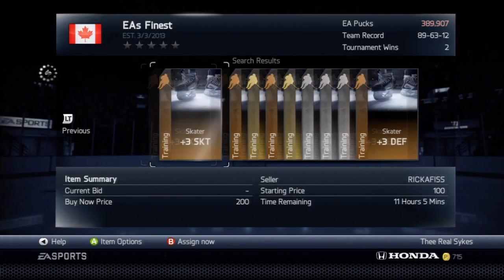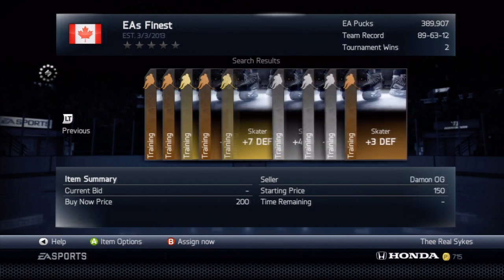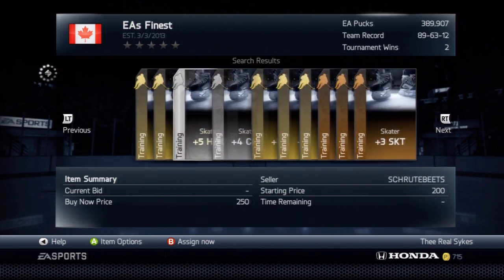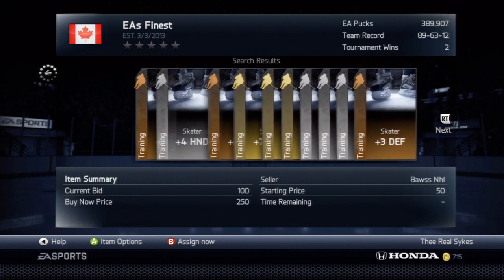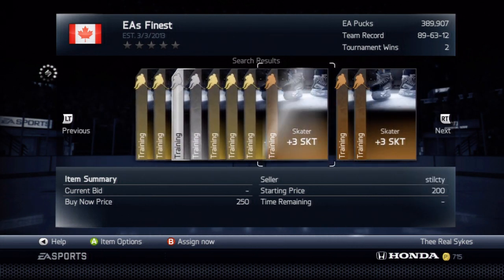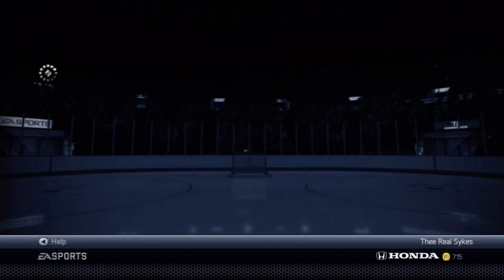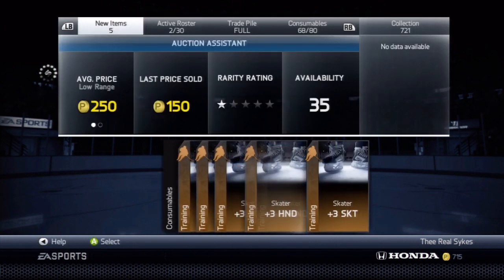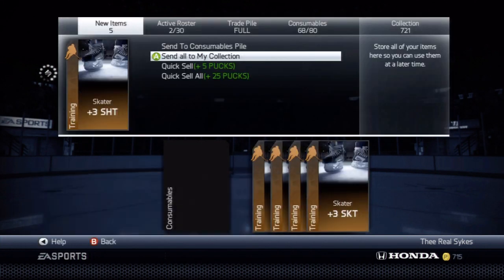I would recommend buying bronze cards because it doesn't really matter which type of training card you use — a gold training card gives you the same amount of value increase as a bronze training card. The way I do it is search for the $150k cards. You can get into a bidding war to get them for less, but it doesn't really matter. We picked up five of these cards, which is great because we'll be using four of them in the next few seconds.